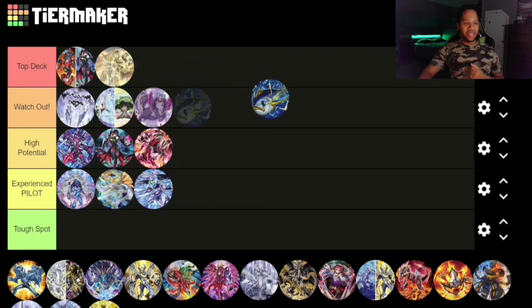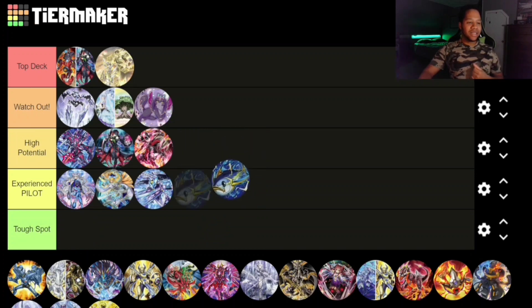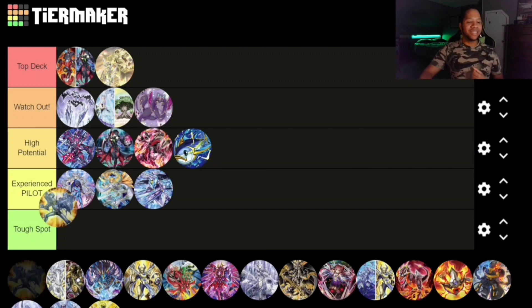We have the Watt strategy — the Watt Tuna — and I'm going to say High Potential. It's new and you can mix it with something. Definitely watch out for Sparkman, my fellow YugiTuber, because he's going to be cooking a really spicy deck profile for you guys soon, so make sure you check that out when it comes out.